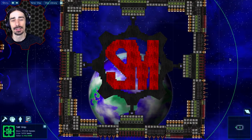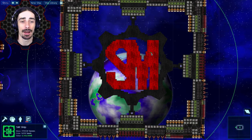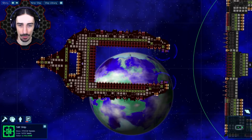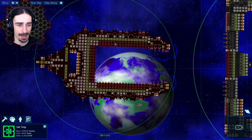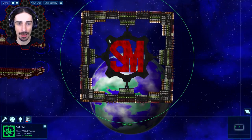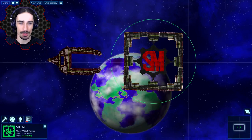Welcome ladies and gentlemen, this is Scrapman bringing you another episode of Cosmoteer. Last time we built a basically giant ship eater, which was probably one of my favorite creations yet — it just devours ships inside of it. But one of the more requested suggestions in the comments from that episode was to build the fastest ships possible.